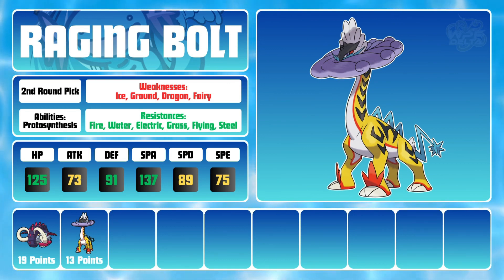With monster HP and special attack stats and decent bulk to boot, Bolt seemed like it would be a good piece to start building my offense around. Like Great Tusk, Raging Bolt also has Protosynthesis to help boost its stats. In combination with powerful STAB moves such as Draco Meteor and Thunderbolt, and the ability to set up with Calm Mind, it is a major threat for my opponents.